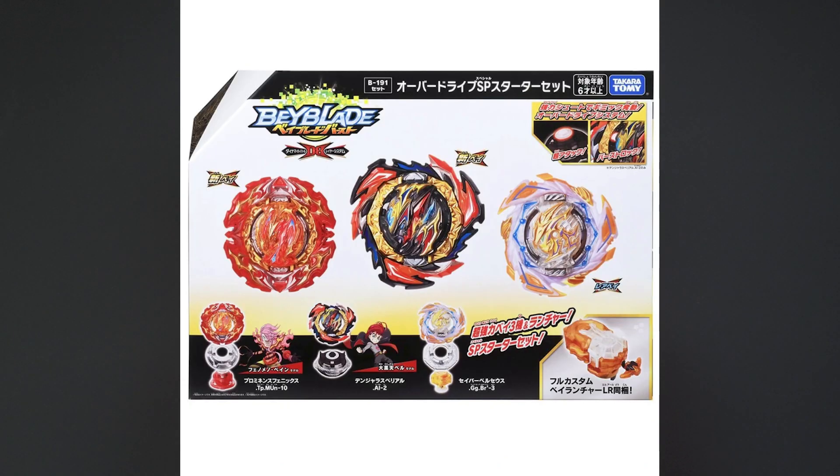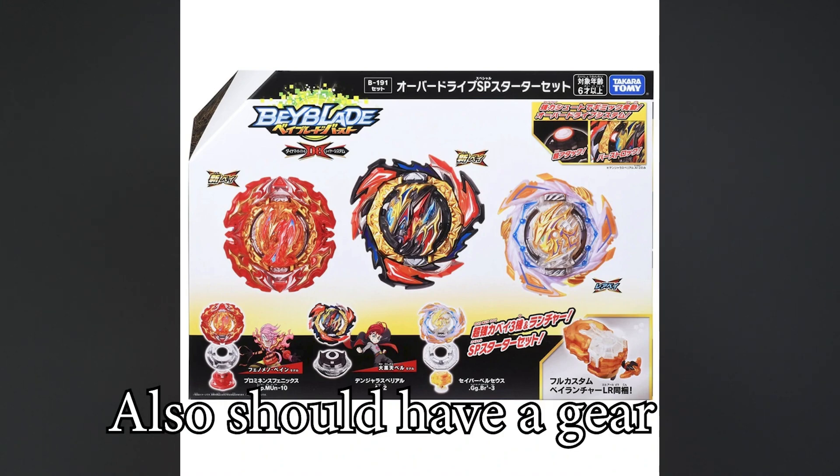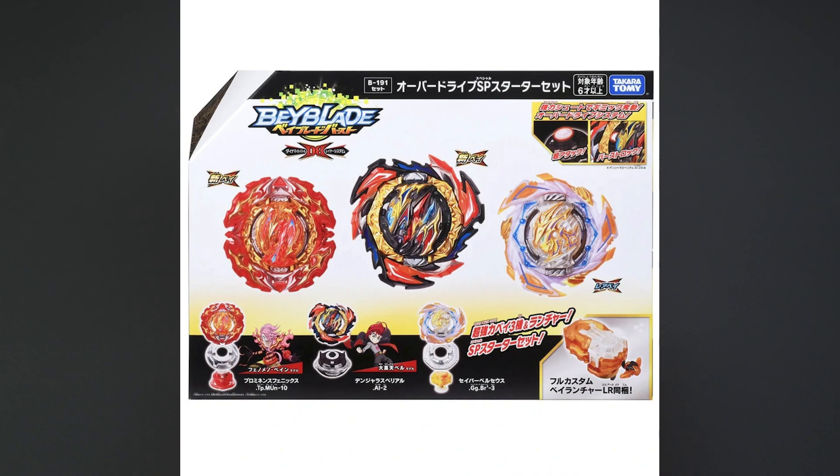Next up, the starter set. If you liked Divine before, you'll like Divine again. Apparently there's supposed to be a new core on the Divine — we don't know what it is. Wait a few days and we'll find out. There should also be a gear upgrade for Divine Belial, and a launcher that's supposed to be the same as the B-191.